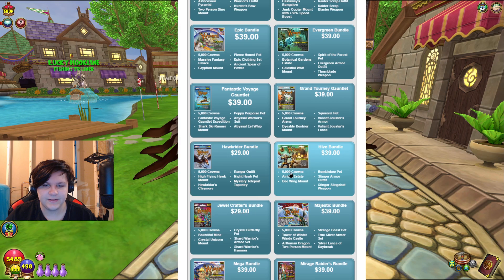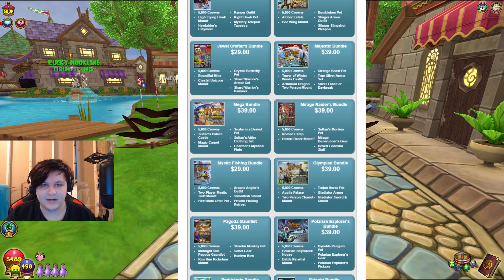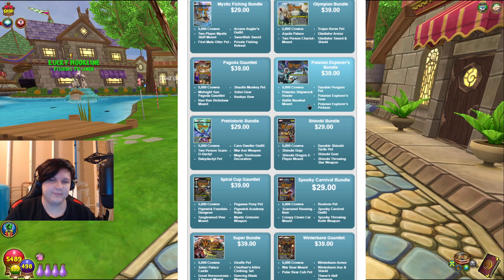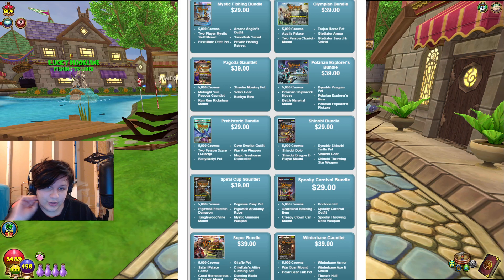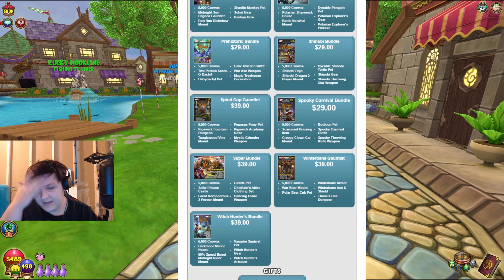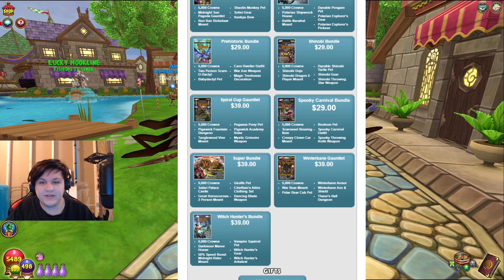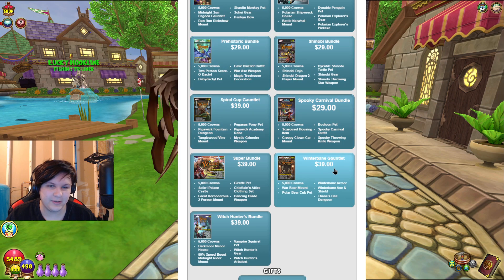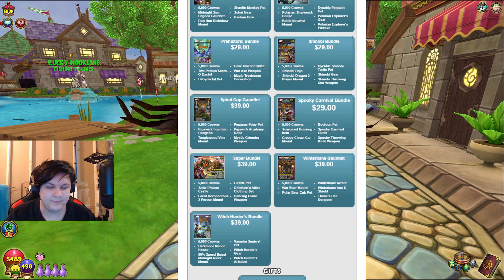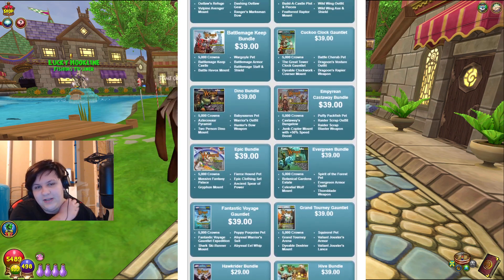In regards to the 5,000 crowns, that's just kind of a side effect — it really isn't the most important part. None of the houses are really that cool. I wouldn't say a lot of the mounts are very cool, but some of them do give things like the Polarian Explorer bundle — the mount gives plus two damage, which is one of the reasons why I've gotten that in the past. This gives a 50% speed boost mount, and some of them give two-person mounts. So basically it just depends on what you want. The pets you probably aren't going to want, because none of them are really that good. If you're buying a bundle, maybe it's for the mount, the house, the gear, or maybe just the crowns.